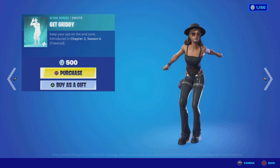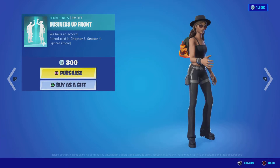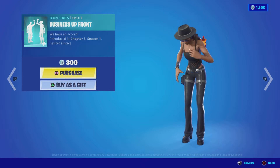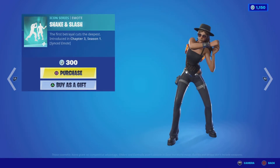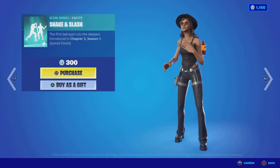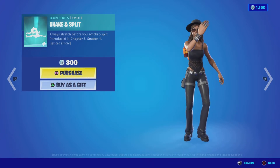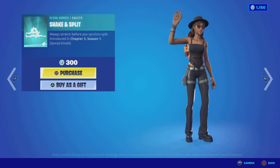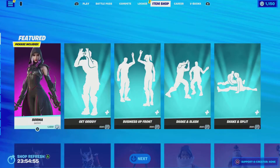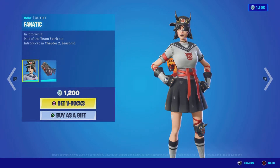It's 1,400 V-Bucks for three items. We got the Get Gritty emote from chapter 2 season 6 for 500 V-Bucks, the Business Upfront emote from chapter 3 season 1 for 300 V-Bucks, the Shaken Slash emote from chapter 3 season 1 for 300 V-Bucks, and the Shaken Split emote also from chapter 3 season 1 for 300 V-Bucks. It's really the night of emotes tonight.